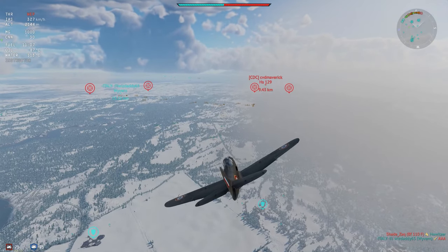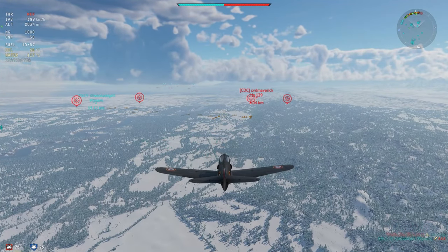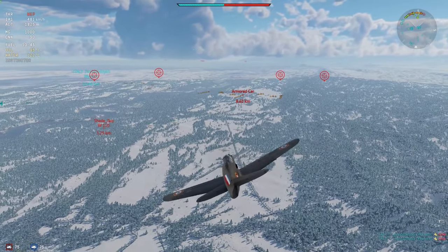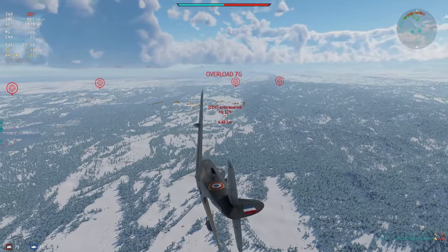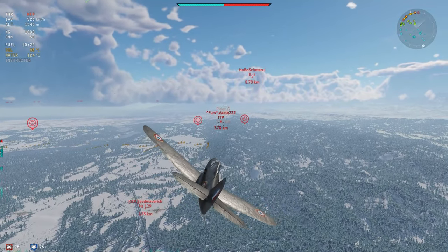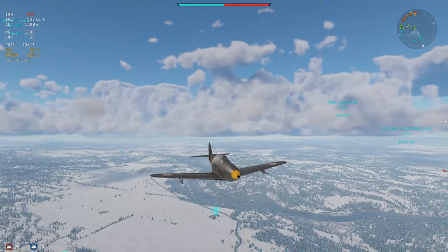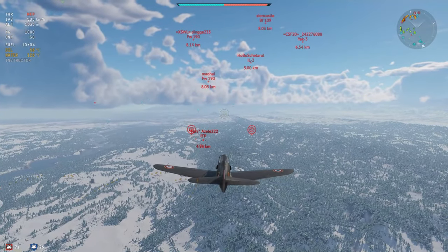Right, first game of the day — this is actually the first match I played in this thing. We've spotted a couple of attackers: there's an HS129 to our front, and there should be a BF110 appearing somewhere to the left. Initially I was going to go after these attackers, keeping my options open. The HS129 looks a little more tasty after all. Unfortunately, there's a couple of ITPs, a P63, an IL-2 and basically the whole enemy team. A Yak-3 — who else wants to go party?